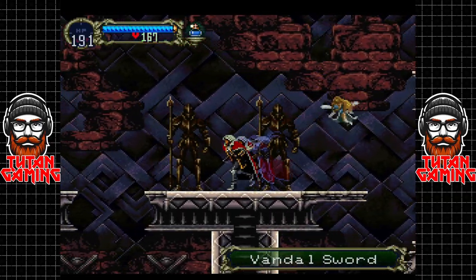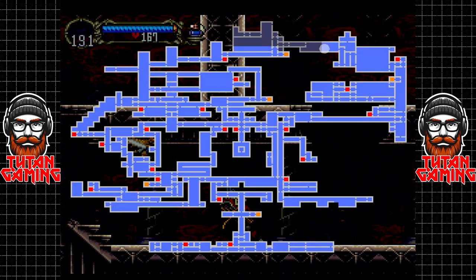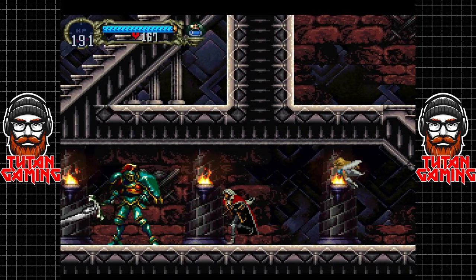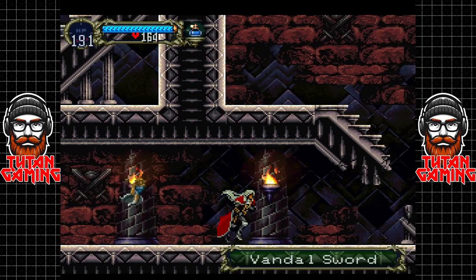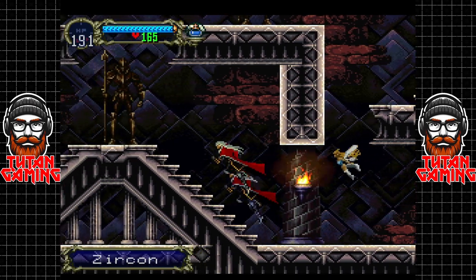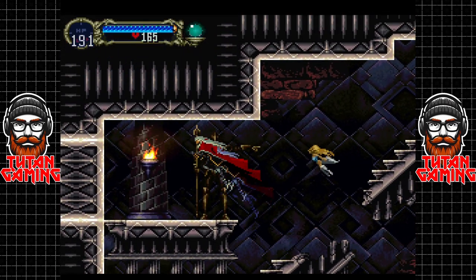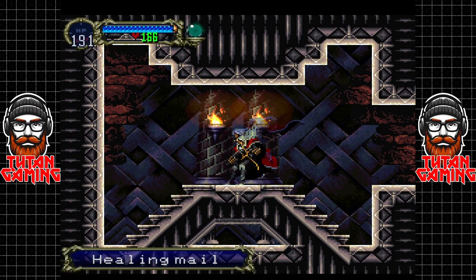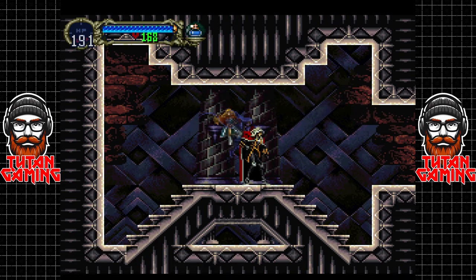Get out of here, vandal sword - your time is over. There are actually some vandal swords down here as well. There is another secret this way. The holy water destroys the wall. If we keep going this way there is a little secret area. I kind of think there's some more stuff in this room but I don't think there is. It is suspicious.